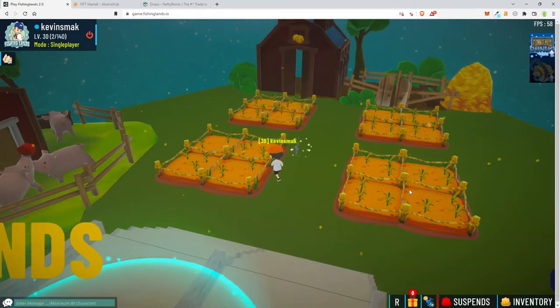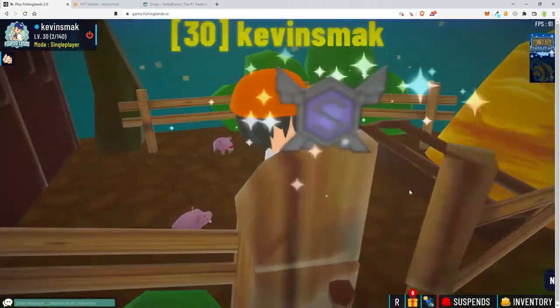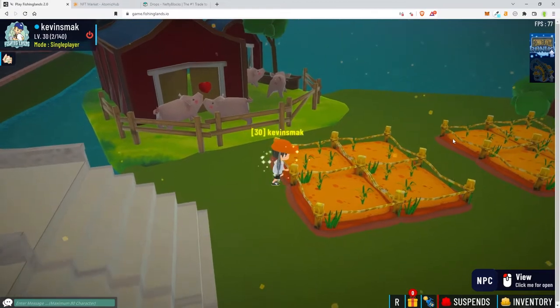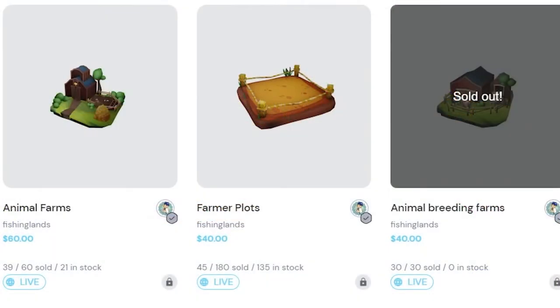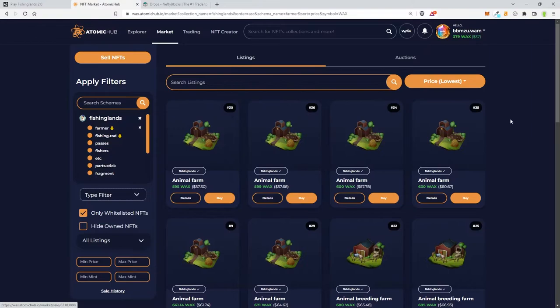I have all three items here: a rice patch, a place to raise animals, and a place to breed animals. These are NFTs that you need to purchase to be able to use them and if you're checking this out they may still have some available on the drop. Here's the drop — you can see farmer plots still have a lot left. Animal farms is getting low, and the animal breeding farms pretty much sold out right away, so you'll have to get those on a secondhand store like Atomic Hub.